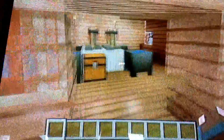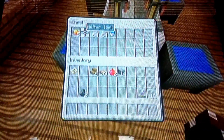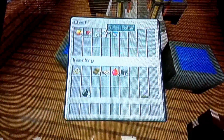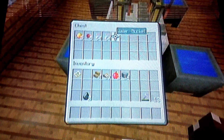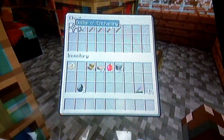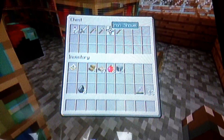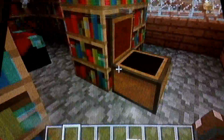In here we have our brewing stands, our cauldrons, and a chest with magma cream, nether warts, 64 glass bottles, and a water bucket. And here is our little enchanting room with a bottle of enchanting, iron sword, iron pickaxe, iron axe, shovel, and hoe.